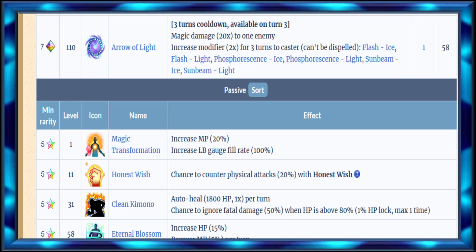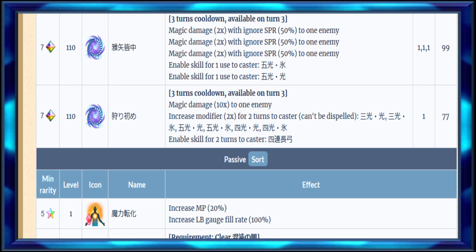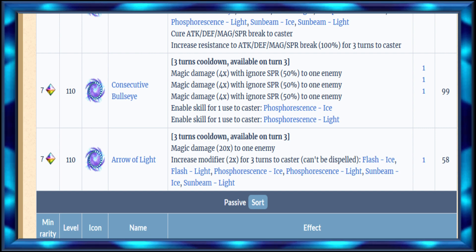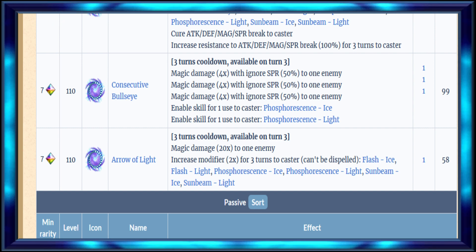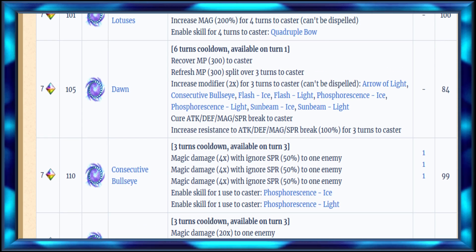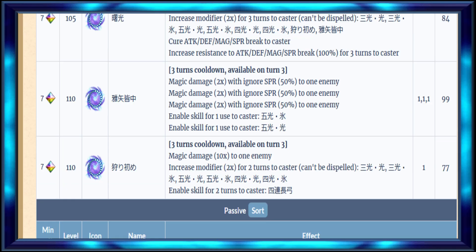Unfortunately her other cooldown is still the same, other than a higher modifier - maybe two more for each. But it doesn't mean anything because they're all one-hit moves. So you can make her into a finisher I guess, but she's really not a good finisher honestly, in my opinion. She's not meant to be used as a finisher.